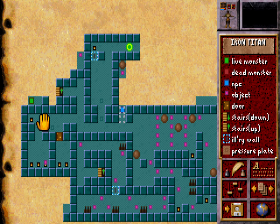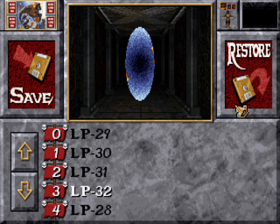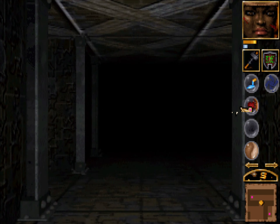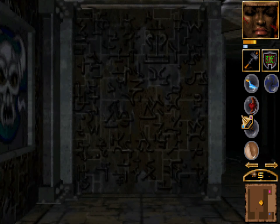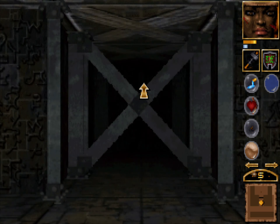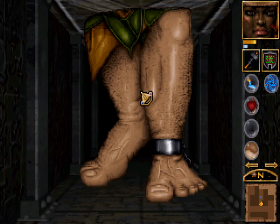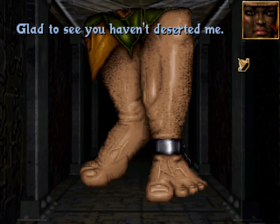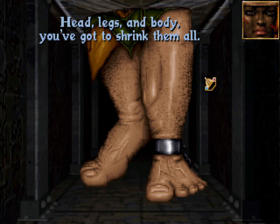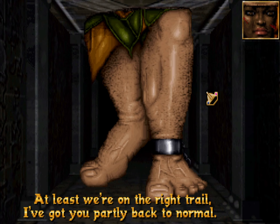There are only four pressure plates on this room. If I will not find anything... Oh hey — glad to see you haven't deserted me. You don't need to tell me. Head, legs, and body. At least we're on the right trail.